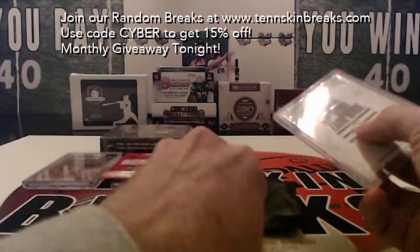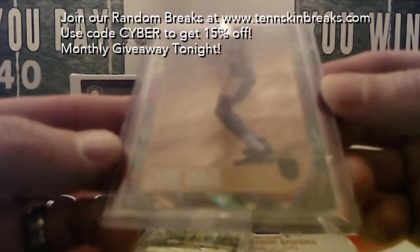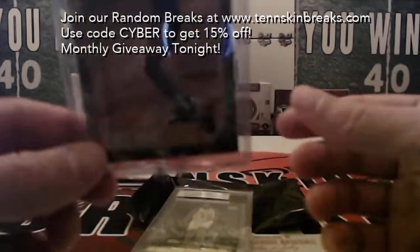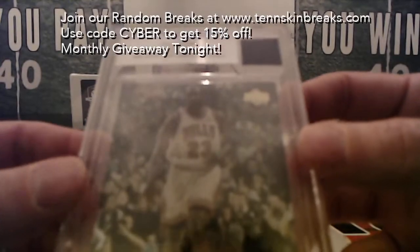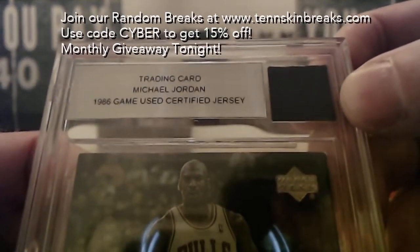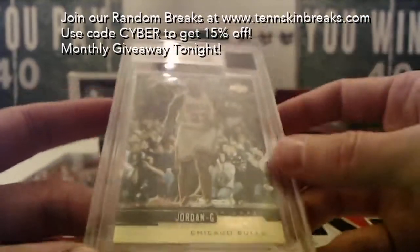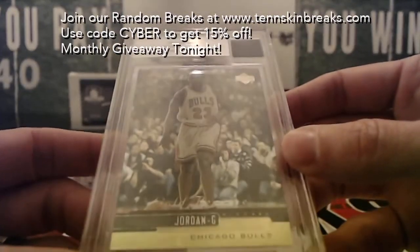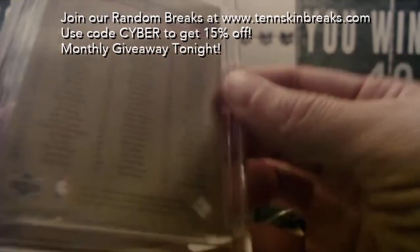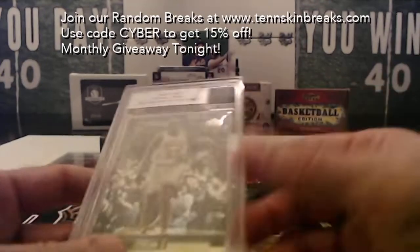We've got a Jordan, dude. First we've got a Zaire Wade little tie-dyed Super Glow card — first name letter Z, which is not used, so we'll randomize that. And then we've got a Jordan game-used certified jersey from 1986, Beckett authenticated — so another one there for Rick, first name letter M. It's an Upper Deck set checklist card, but any time you've got a game-used certified jersey of Jordan, that's a good item.